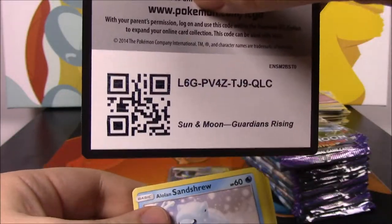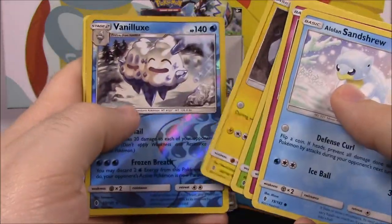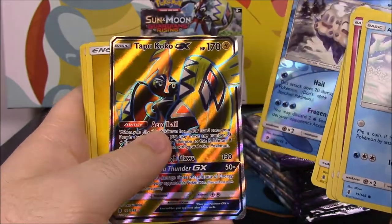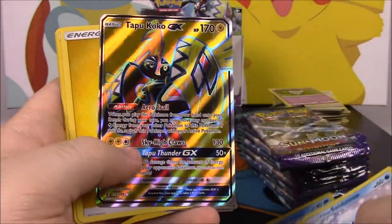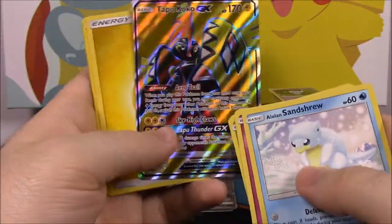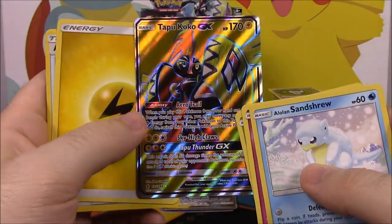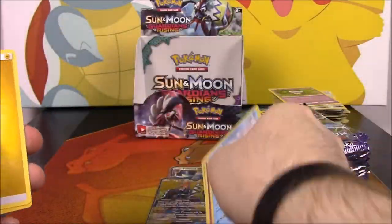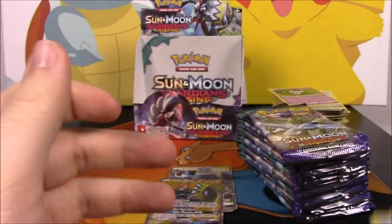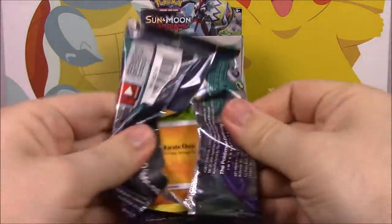We got a white code, so hopefully this will be a GX. We got a Vileplume reverse holo — oh! — we got a Tapu Koko GX full art! That is awesome because I'm pretty sure I never got the Tapu Koko from this set. And it's a full art, which looks awesome — I love the full arts. So we got two above-normal rares: the full art Toxapex and the Tapu Koko.